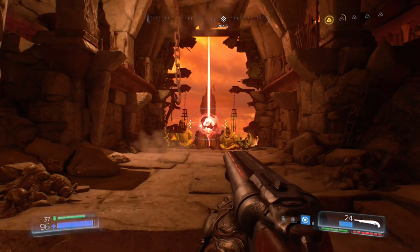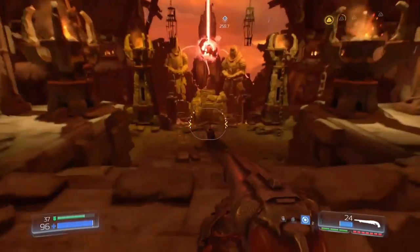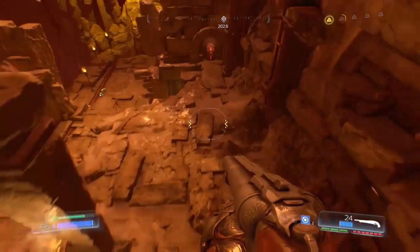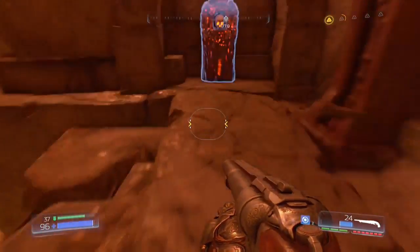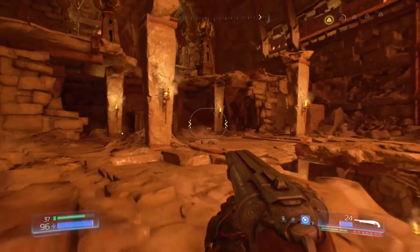Play through the mission until you encounter the first Wraith Soul, which are these red floating orbs in the sky. Drop down and interact with a skull switch. After hitting the switch, climb back up to the upper floor to find a secret area.